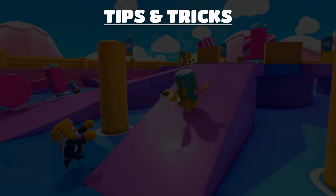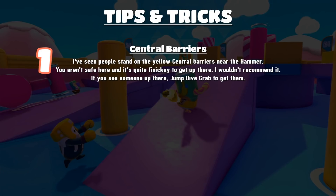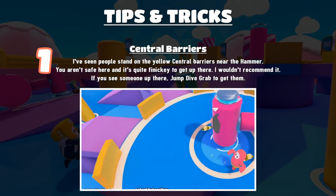The first tip is the central barriers. I've seen people stand on the yellow central barriers near the hammer — you aren't safe while doing this, it's quite finicky to get up there, and you can get knocked off, so I really wouldn't recommend it if you have a tail. If you see someone up there, though, just jump, dive, grab and get them. You'll probably fall down, but you'll get the tail and you're on your way.